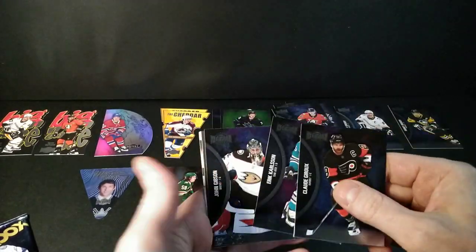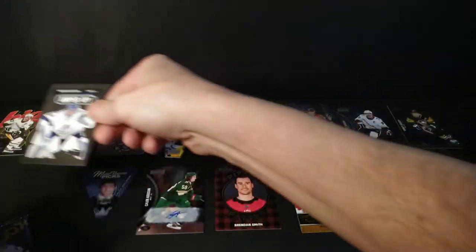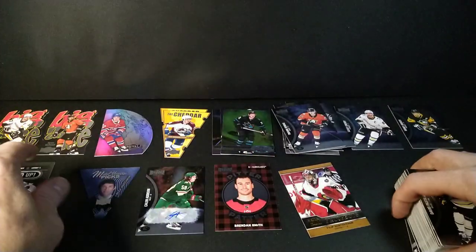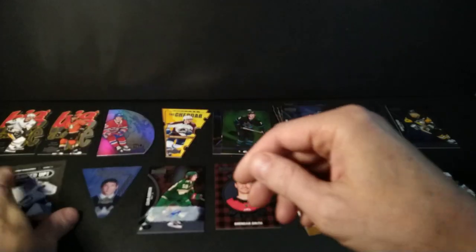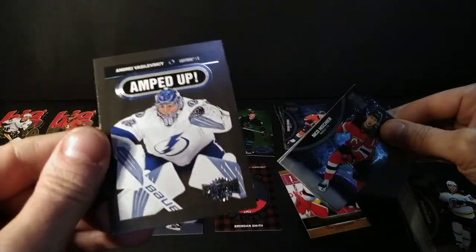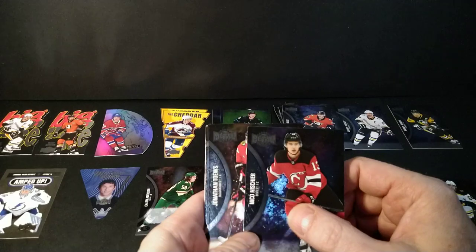Giroux, Carlson, Gibson — Amped Up insert. Kind of the most plain insert since early Fleer Ultra days. Not a big fan of the Amped Up; I guess it's supposed to be a speaker or something. Pasta, Parise, and Marchand. It's like they made some really cool design decisions on other inserts, but this one was made on 'take your child to work day.' How could you have some of the best-looking inserts and then something so 'meh'?